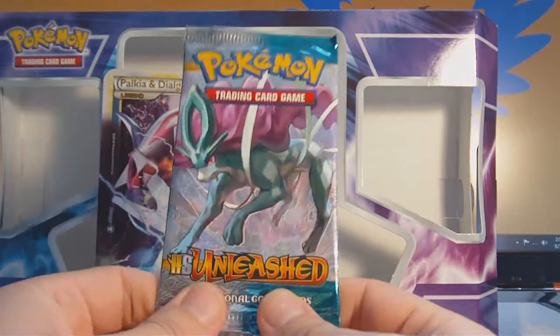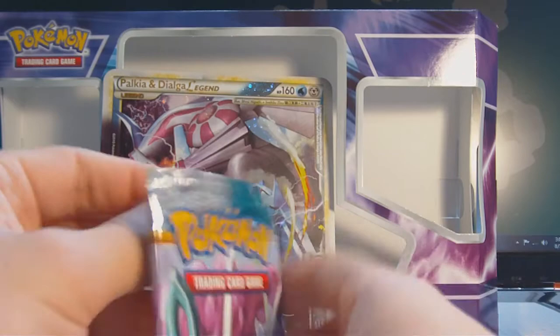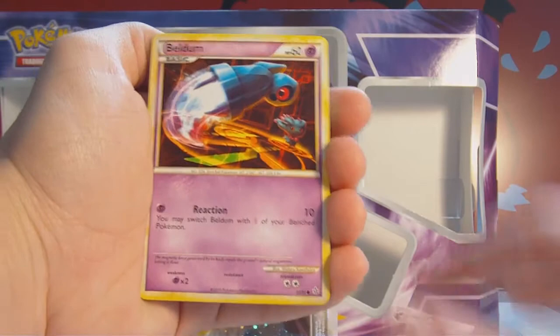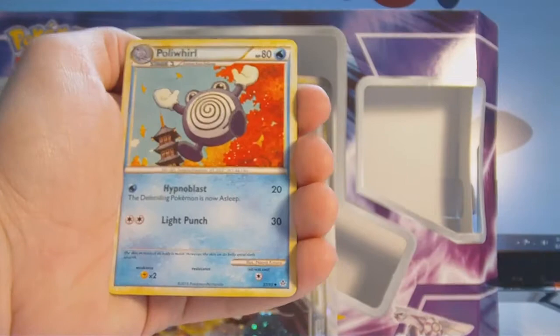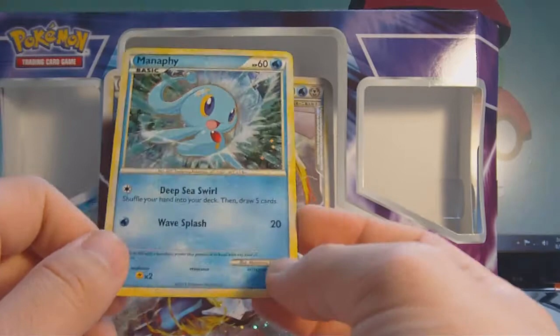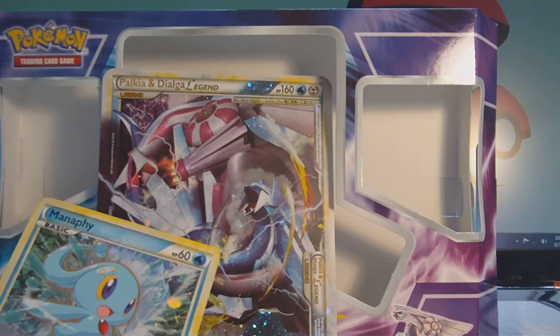The last pack is Unleashed — the first booster box I ever owned, but didn't actually open on camera. Let's see if we can pull a Prime here, because that would be awesome. We have Larvitar, Squirtle, Beldum, Mankey, Zubat, Good Rod, Wartortle, Poliwhirl. Reverse is a common Larvitar. And the rare is nice — a Holo Manaphy! I actually bought three of these for my deck because I wanted to run Manaphy instead of Cleffa, but now I have an extra — so it is for trade.